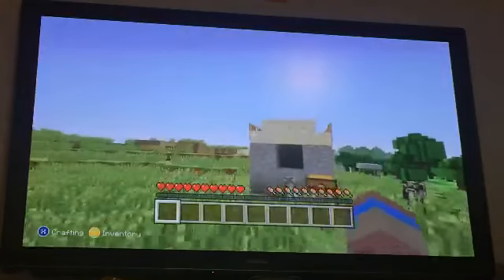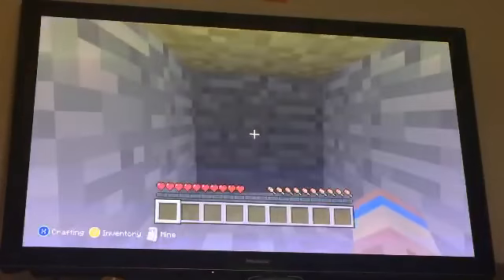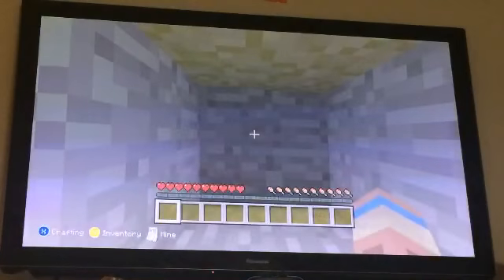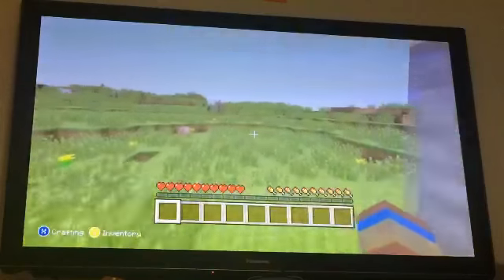Let me teach you the basics of this game. This machine right here has a sign behind this block, and if I pull the lever, the block will lift down and reveal the sign. Whatever is on that sign, I gotta collect, and put in this chest — all four items.